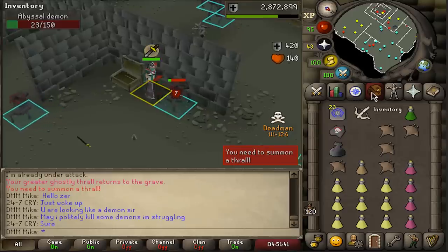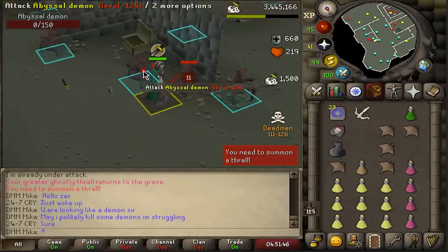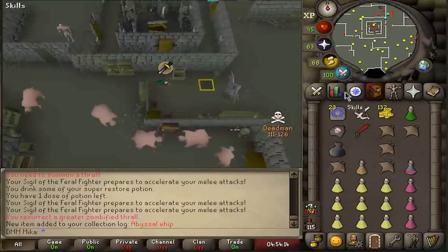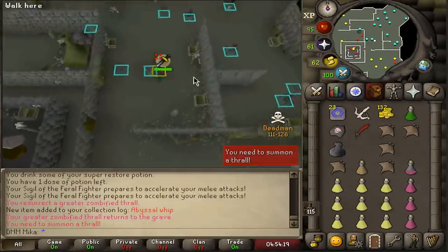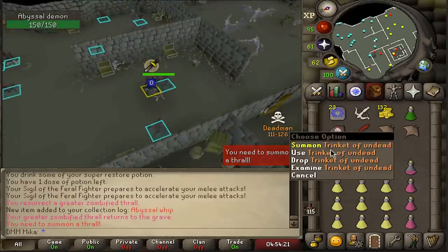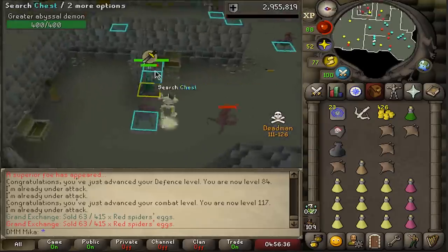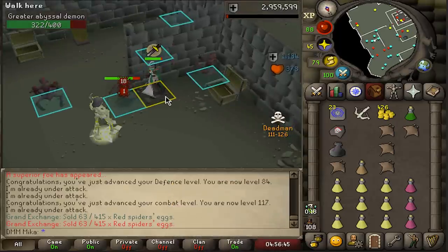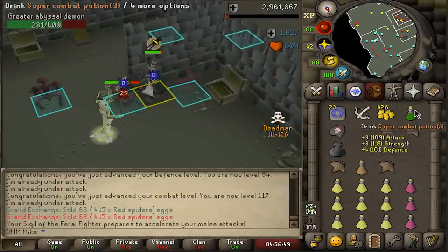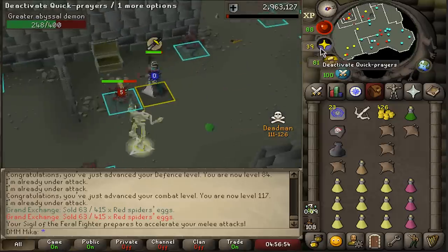We're going to be on the lookout for that guy — he is a demon. I'm sure this is not our last time seeing his name. We got ourselves the first whip! I don't need to bank it — I'll use it and keep training defense. Still yet to see a superior by the way.